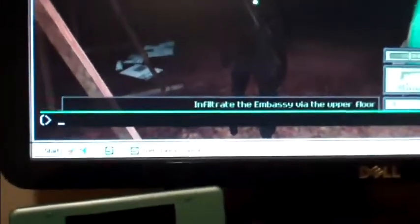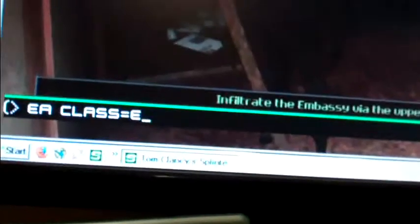I have to press F2 for this. I press F2 and there's the console. Then type in 'EA space class equals E.' Since I don't know the exact name of the pawn or the character exactly, I'll just put in 'AI Pawn.'